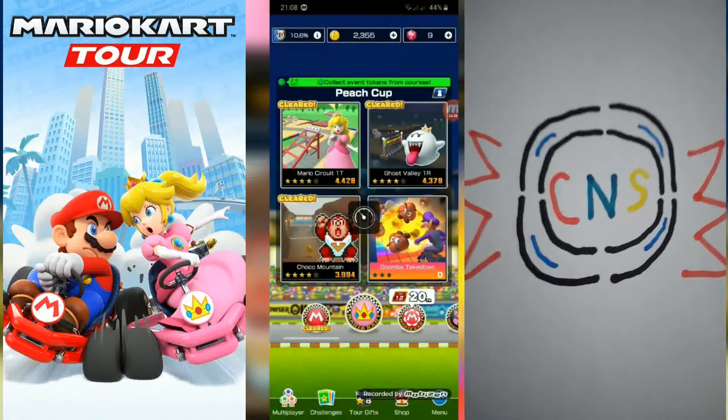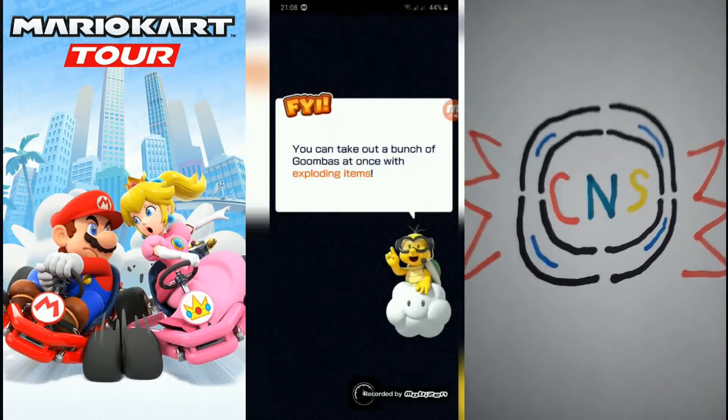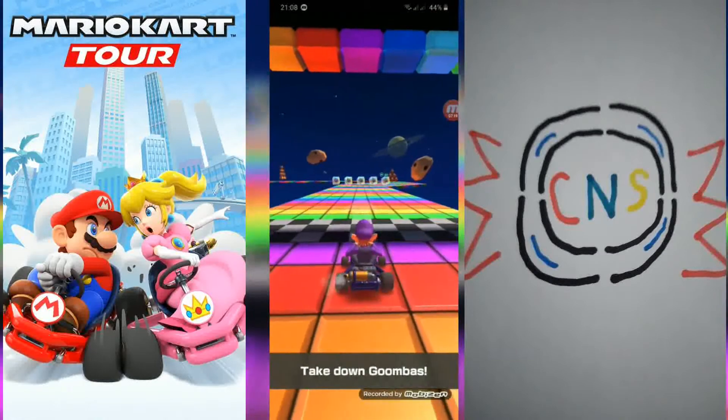Goomba takedown, and we are Waluigi. I just noticed in the bonus challenges, it's only the regular carts and gliders. I wish they made an update where they choose different carts and gliders, or maybe you can even choose your own setup. You can take out a bunch of Goombas with 1 or 2 exploding items — you can use items to take out Goombas.